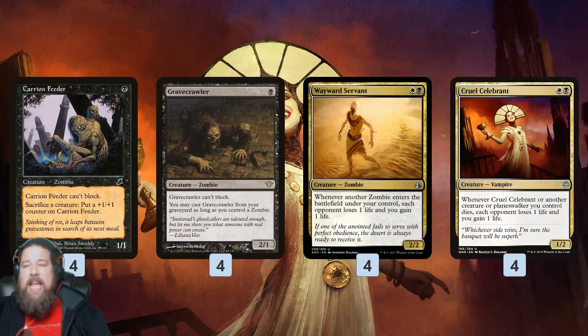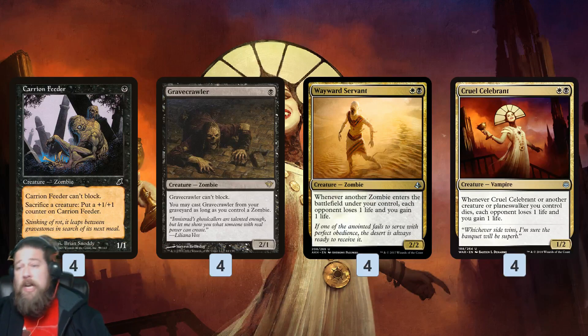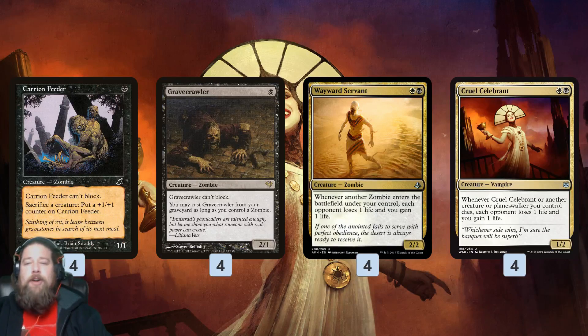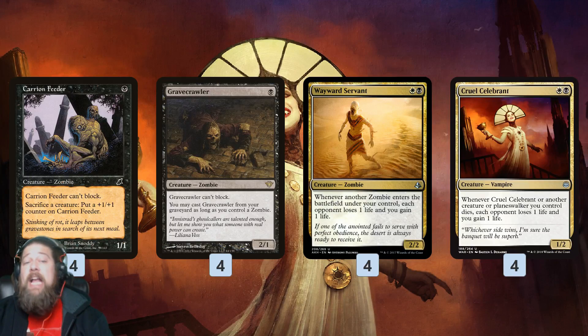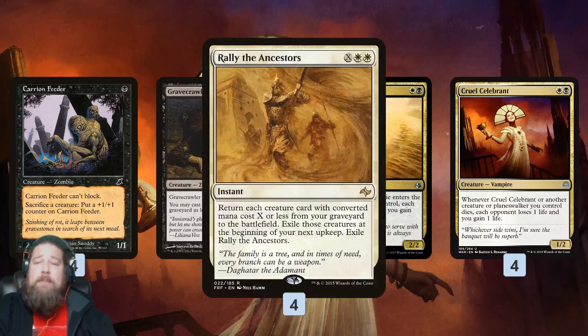When it comes to closing out the game, we're using that same loop with Carrion Feeder and Gravecrawler, but with Wayward Servant and Cruel Celebrant replacing some of our other pieces. Wayward Servant is a zombie that, when it comes into play, drains for one — opponent loses one, we gain one. Cruel Celebrant does the reverse: when one of our creatures dies, we drain for one. So if we have Carrion Feeder, a Gravecrawler in the graveyard, a Wayward Servant, and a Cruel Celebrant, we can sacrifice Gravecrawler to trigger Cruel Celebrant, then recast it to trigger Wayward Servant, and repeat. Basically for every one mana we spend, we're draining for two. With Undead Augur we're also drawing cards and churning through our deck to find more pieces.